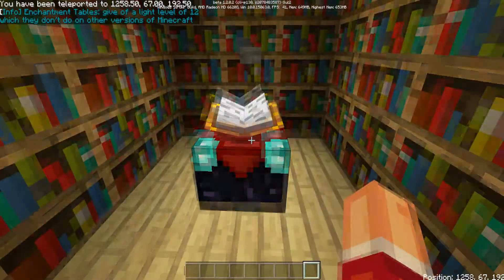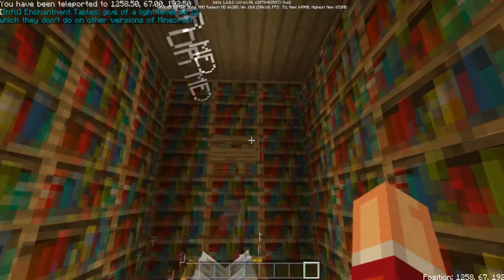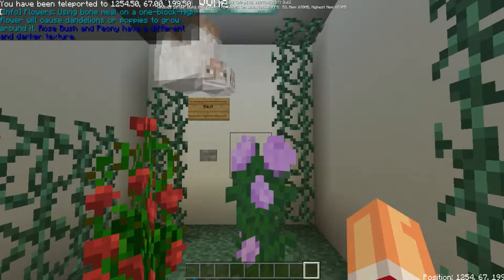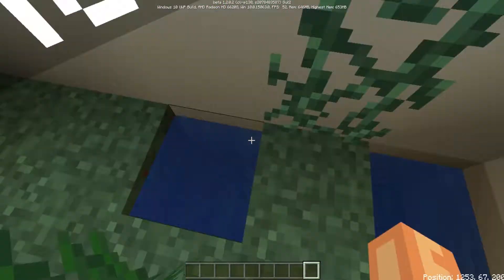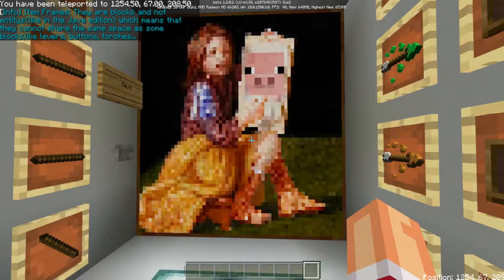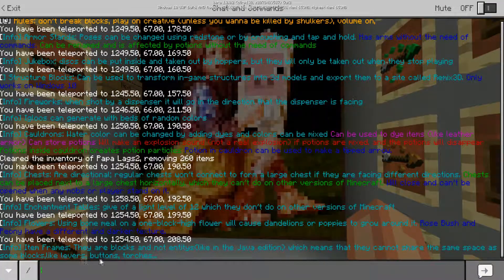Enchantment tables give a light level of 12, which they don't on other versions of Minecraft — and I still got Polly with me. Rosebush and peony have a different and darker texture. Item frames are blocks and not entities like in the Java edition, which means they cannot share the same space as some blocks like levers, buttons, and torches.